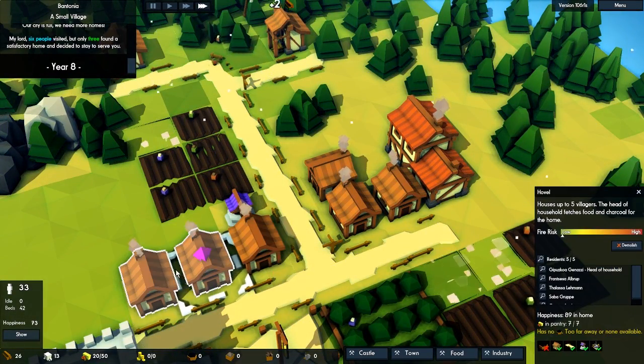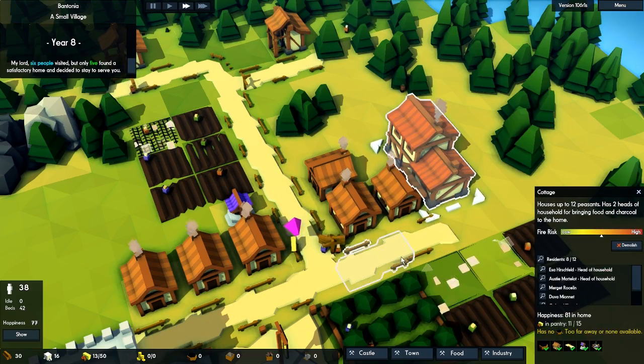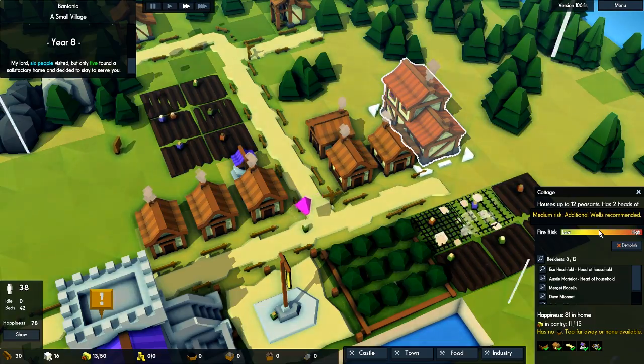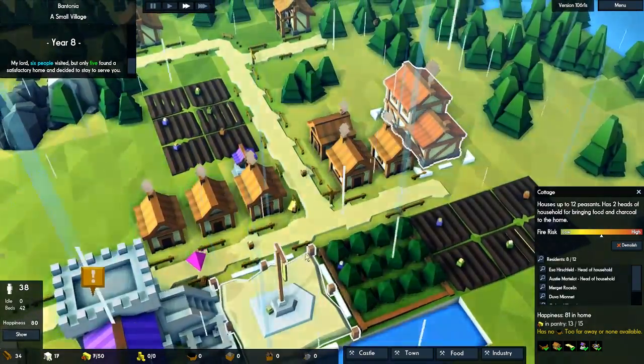The fire risk is low now — nice! As you can see, the further away you get from the well the higher the risk gets. That's really good. It would be nice if you could select a view overlay here — just like the happiness view — so you can see the fire risk highlighted across the whole town. That would be awesome.